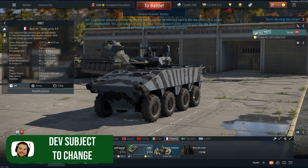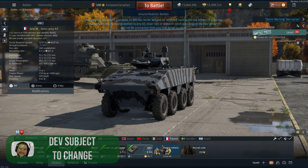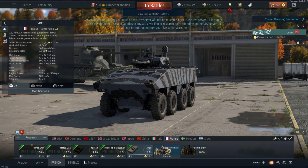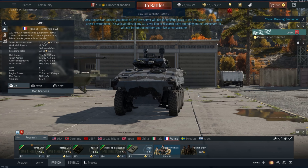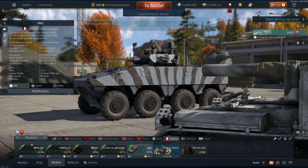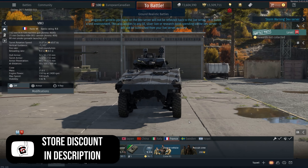Hello everyone, hope you're doing well. It is time to have a look at the dev server once again. The VBCI is on it, which is a new French light tank, and even though it is absolutely massive and looks completely ridiculous in terms of its proportions, it is still pretty light at only 25 tons.